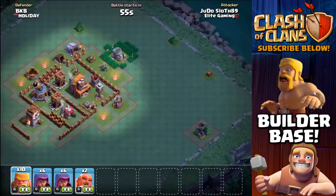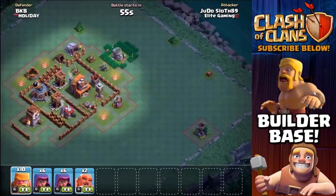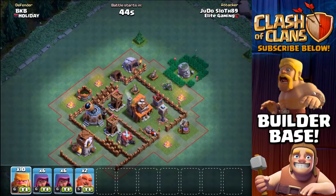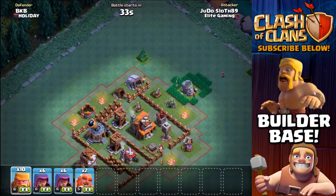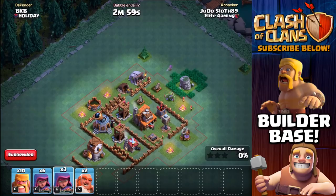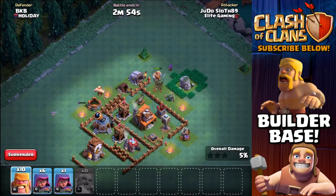Moving on to the second attack, it's quite a compact base and it doesn't look like there's very much in the area. Again it's not the easiest base to get any snipes from. We could probably push in from this area if we could take down the firecrackers there, but that's not going to be an easy takedown either because we'd have to take out all of these other buildings. I think we're going to go with a similar strategy — let's take out this cannon with a few archers to start our funnel, then bring in the giants to protect the archers.